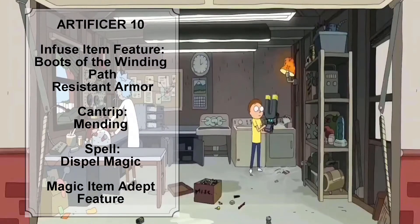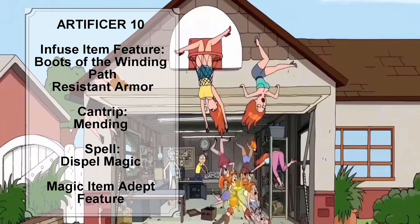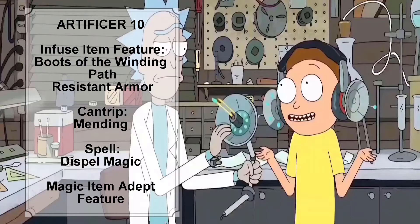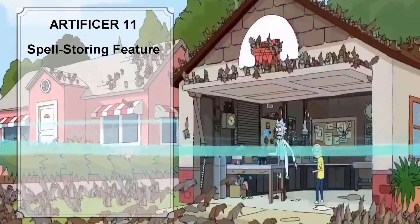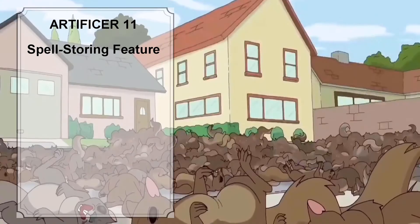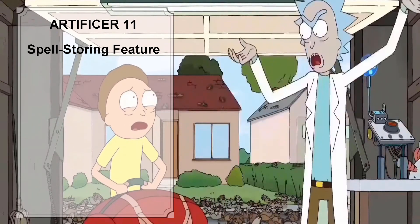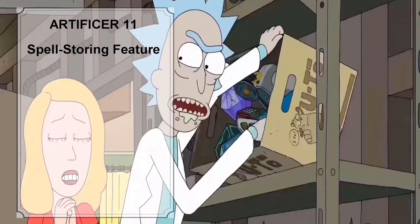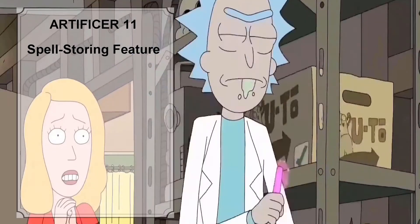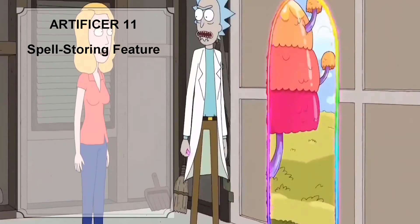Rick also gains the Magic Item Adept feature at Artificer level 10. With this feature, Rick can attune up to 4 magic items at once, and if he crafts a magic item of common or uncommon rarity, it takes a quarter of the normal time and costs half as much gold. At Artificer level 11, Rick gains one additional level 3 spell slot and the Spell-Storing Item feature. With the Spell-Storing Item feature, Rick can store a 1st or 2nd level Artificer spell in an object, which stays until used a number of times equal to twice his Intelligence modifier or until he stores a new spell.